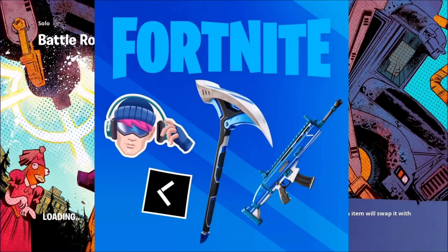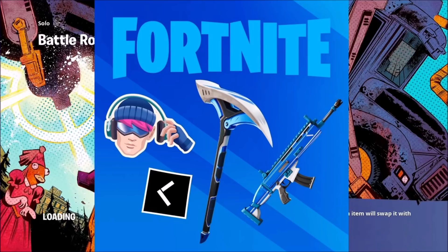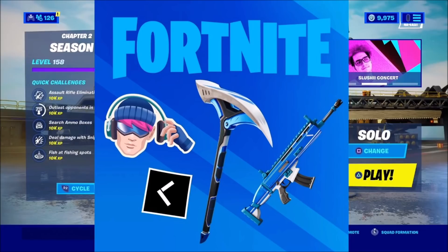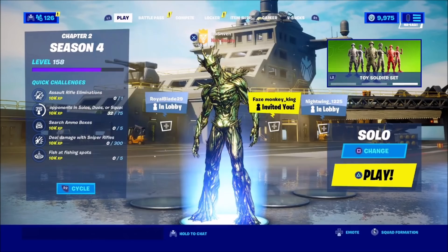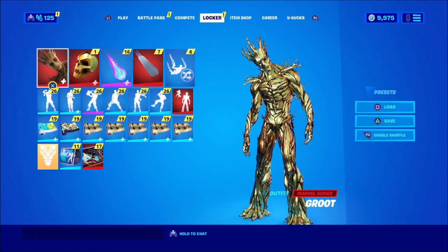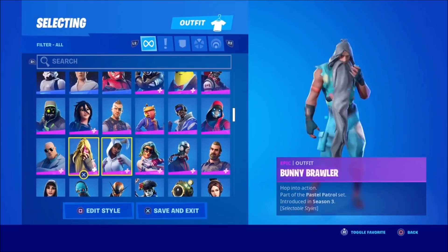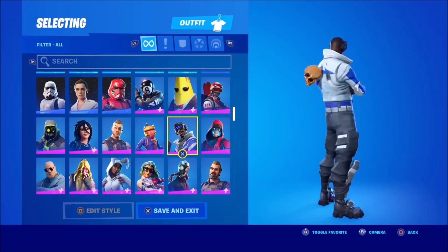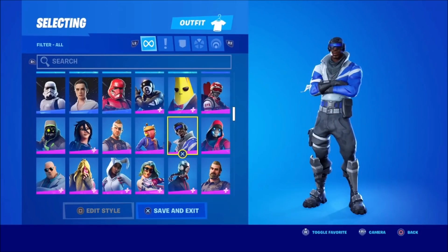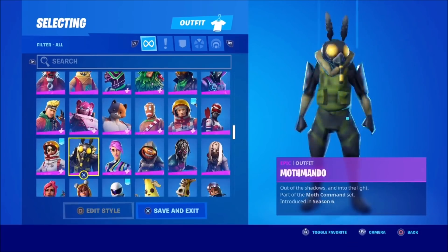We got the newest PlayStation pack which actually includes an emoticon, a banner, a pickaxe, and a wrap — we can get all of these for completely free if you have PlayStation Plus. PlayStation Plus actually has a lot of free rewards we can unlock, including skins. One of the free skins right here is the Blue Striker — you can actually get this for free if you have PlayStation Plus. There are a ton of different free skins you can get.